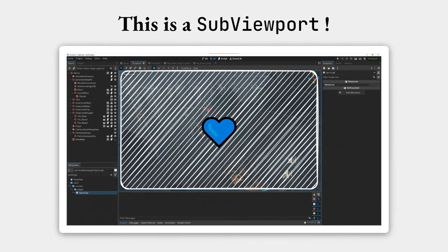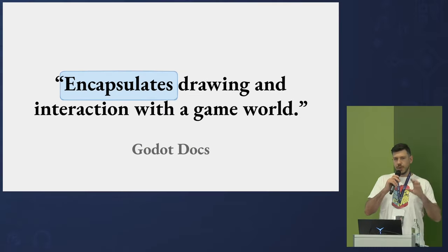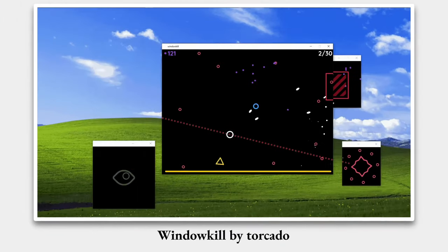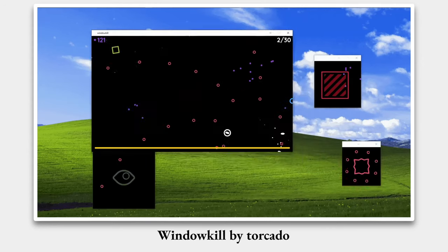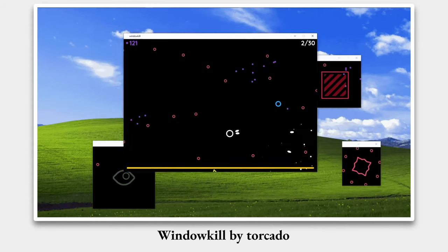That thing is a SubViewport, so if you look at your scene, it's inside the SubViewport. The documentation says it encapsulates drawing and interaction with the game world. If you're already interested in Windows, you can use them in very creative ways — as shown in the game Window Kill by Talkado, which uses all kinds of windows to introduce interesting mechanics.